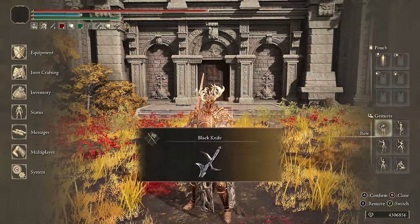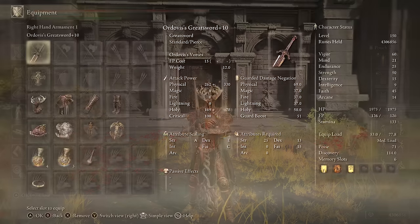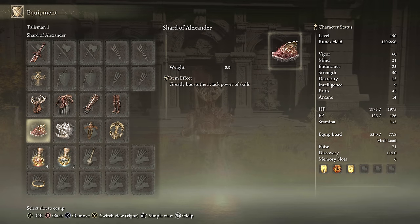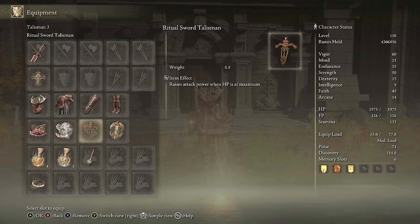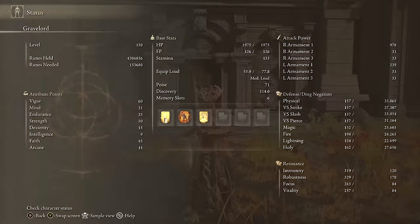For equipment on Erdovis' Greatsword: Erdovis' Greatsword plus 10, Erdovis' Seal for good faith scaling, Crucible Tree set, Shard of Alexander, Godfrey Icon, Ritual Sword Talisman, Erdovis' Favorite plus 2, Holy Tear, Faith Tear. You could use the Crucible Axe set too. For stats: 60 Vigor, 21 Mind, 25 Endurance. We hit 75 Strength when two-handing, 45 Faith with the Faith Tier. For buffs: Golden Vow, Howl of Shiburi to boost both physical and holy damage, and Blessing's Boon for extra HP.